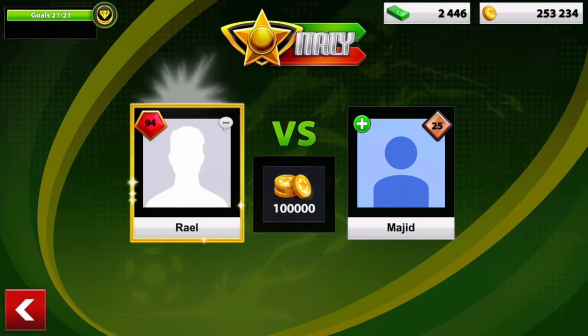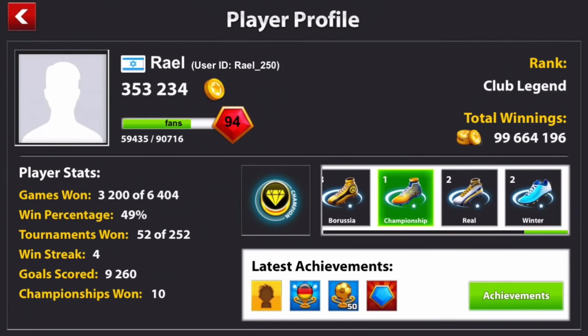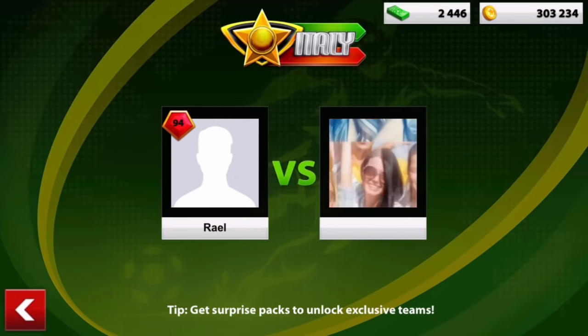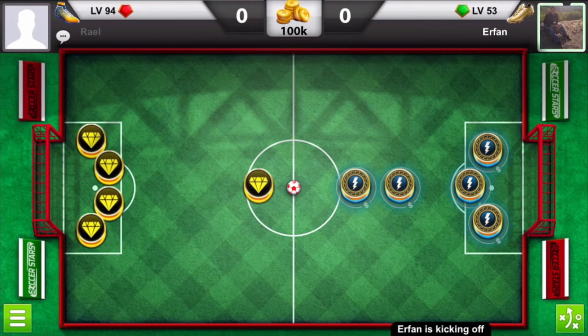Let's see how much coins we have right now — 353k coins. We need close to 500k in order for me to upgrade. As you see, 4 streak winning. So now we are going to go for another 100k game, we got this 53 level guy and let's see how it runs.